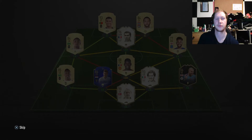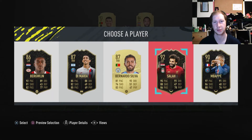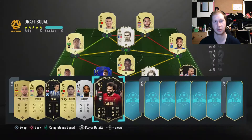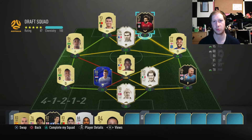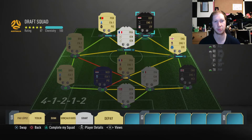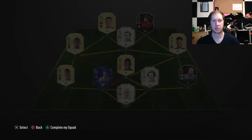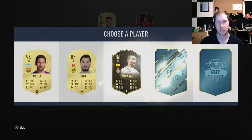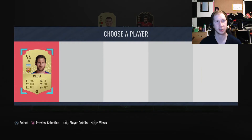Still looking to improve the striker position and we get Salah — 92 rated with a Hawk chemistry style. We'll chuck him in there; he's going to link up a little more to Walcott. So Walcott is now on 10 chem, Salah on 7, and Pogba on 6. That's the best we're really going to be doing for now. We're just looking to bolster our subs, and we do that with Messi — Messi's going to be a good sub to bring on.